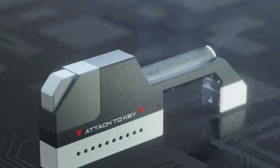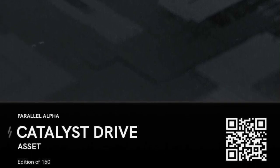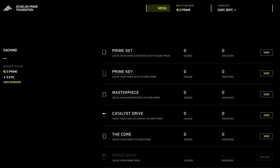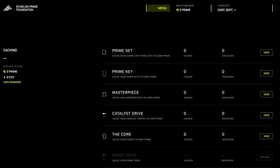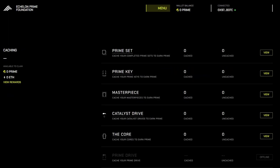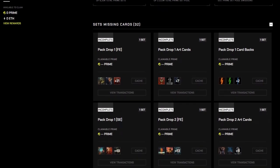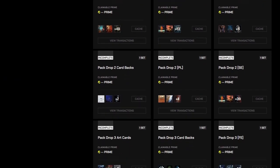The catalyst drive acts as the gateway to prime tokens. All you need to do is insert a prime key into the catalyst drive and it transforms into a prime drive. Although the prime key, the core, catalyst drive and prime drive may not seem like they hold much significance in the game, they are indeed valuable. By caching these elements — which means putting them in the Ethereum smart contract — you can passively earn prime tokens and receive potential airdrops from the Parallel team. These assets are not locked, meaning you can take them back anytime. Additionally, you could cache the whole prime set or any masterpiece.